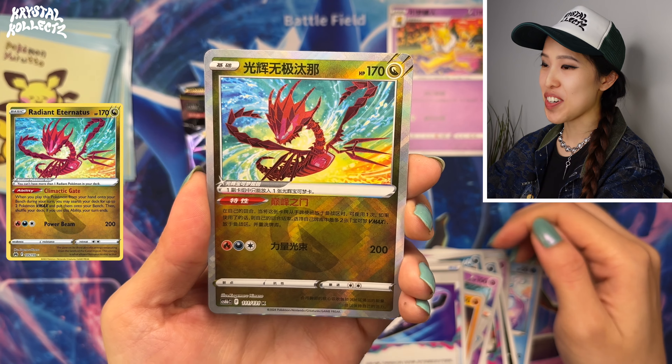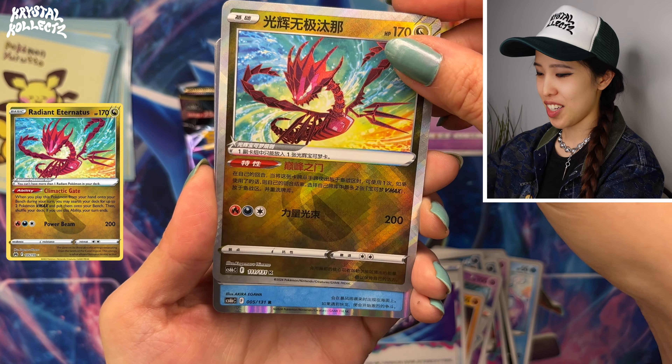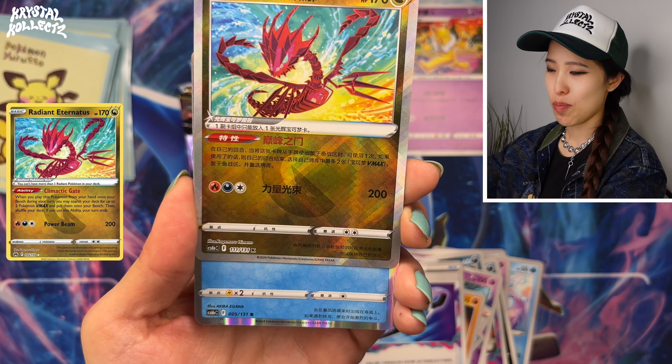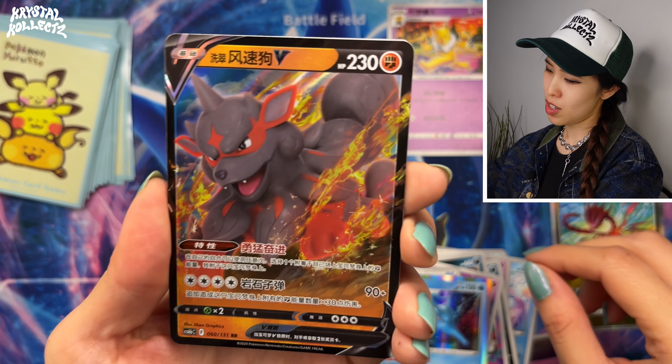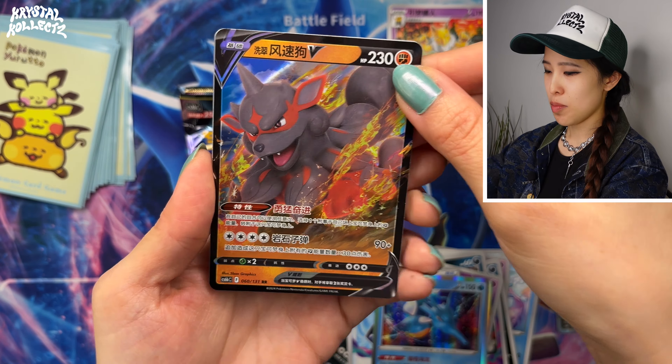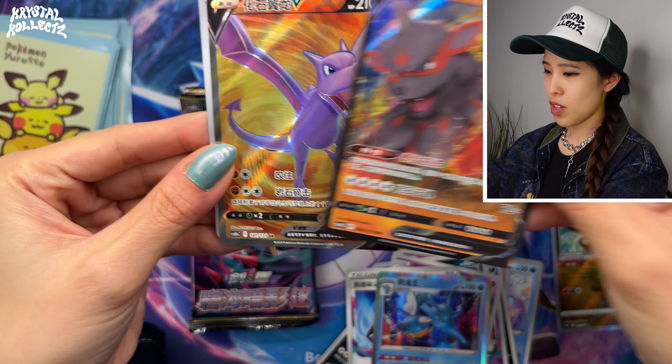Radiant cards are still here. We have Eternatus — very happy to pull this in Simplified Chinese. I am an Eternatus fan and collector. I love the dragon typing accent there in the middle. We also have Hisuian Arcanine. Quite a shame it didn't get a special art, but it's all right. And you can see the lovely logo on the bottom left corner.